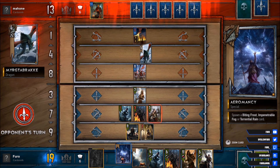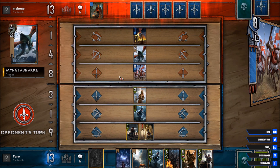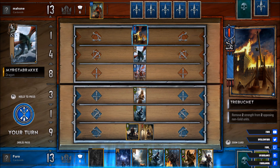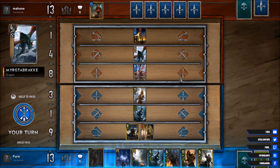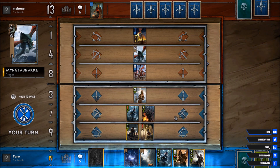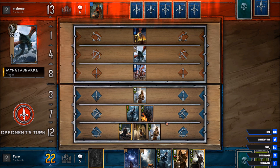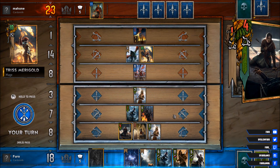Depends a bit on where we need to play the Aromancy. If he's spawning more in the melee row, we will play it there. Then it's definitely better to use the Lazeret on the Tribouret. Currently it's 13 to 13. Transmary Gold — what are you killing? He's just hitting the Milva for 4. Okay, decent stuff.